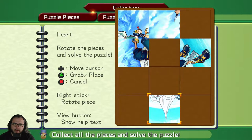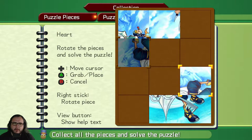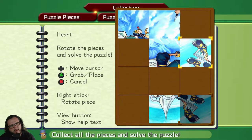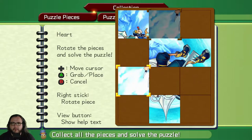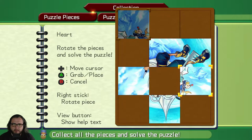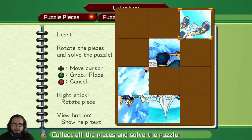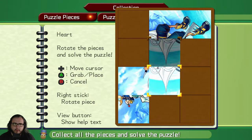Oh yeah, rotate with the right stick. But which way does it go? Is he upside down? Wait, what? Oh he is upside— oh wait, but does he float? Is the question. Is he a floater? Is that the top? That is not good. Is he wielding two different Keyblades right now?